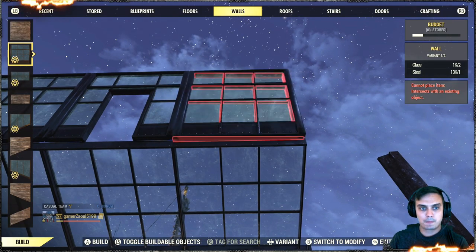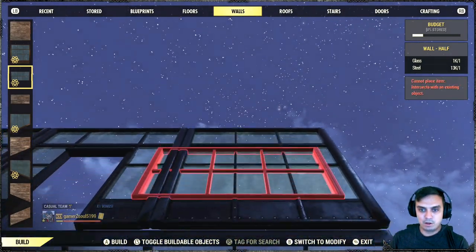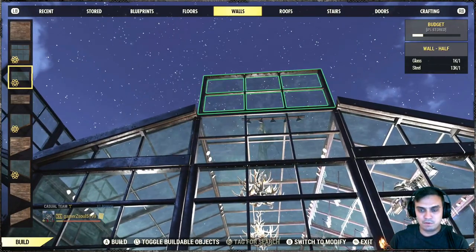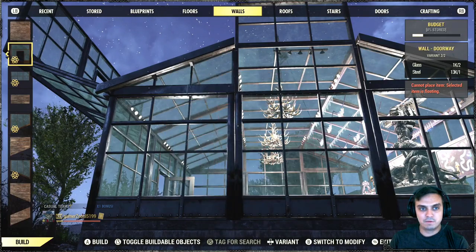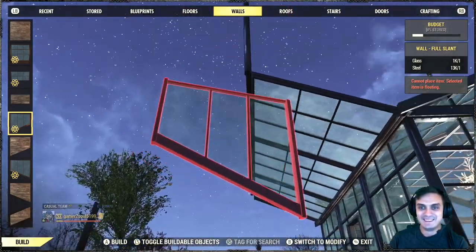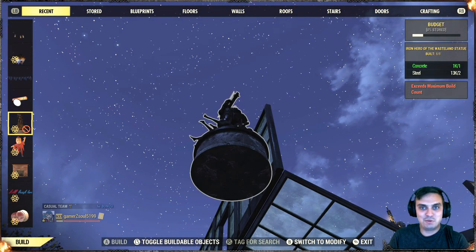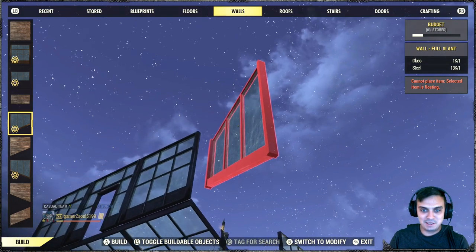Then we got the small variant of the wall, which I've actually fitted in right here. As you can see I've built those two different sections and fitted them in with another piece. So there are two options there — that's cool. This other piece I haven't figured out how to use. I don't actually know how to build with it or where it's supposed to go.